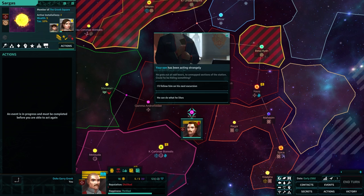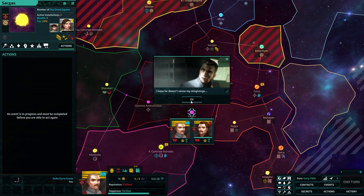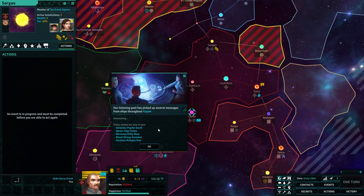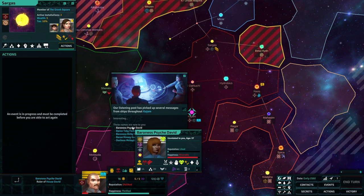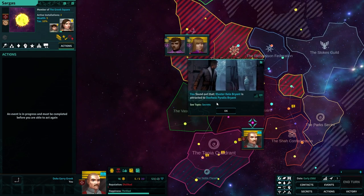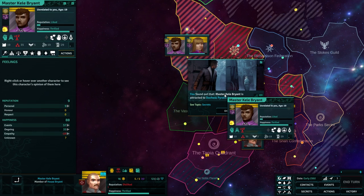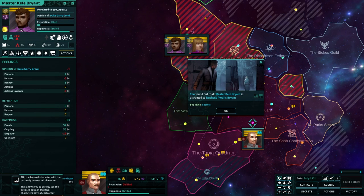Your son has been acting strangely — he goes out at odd hours to unmapped sections of the station. Could he be hiding something? What are you doing, Johnny? He can do what he likes — I hope he doesn't sense my misgivings. Johnny loves me and I love him. Our listening post has picked up several messages from ships throughout Kajam. Interesting — these names are new to you. Who are all these people?